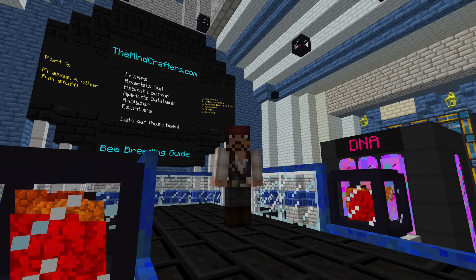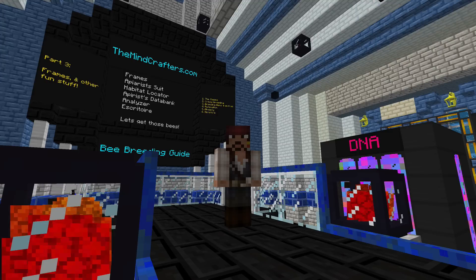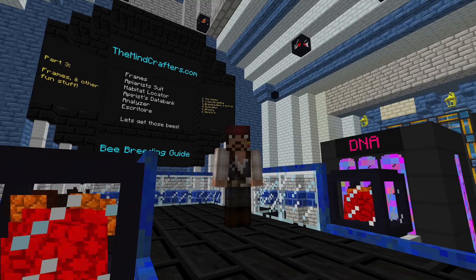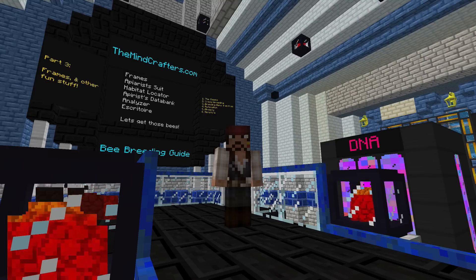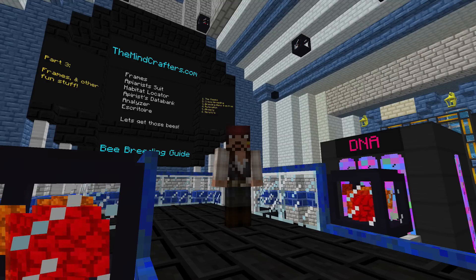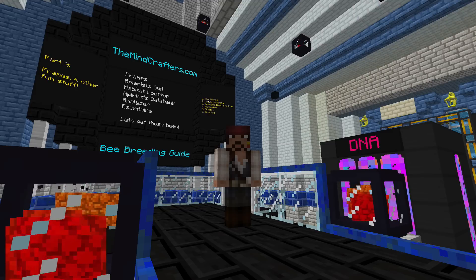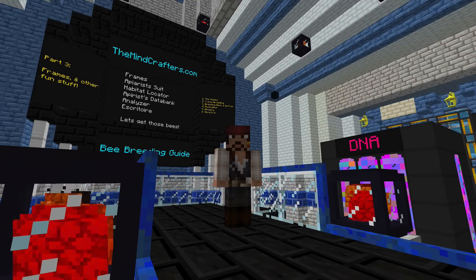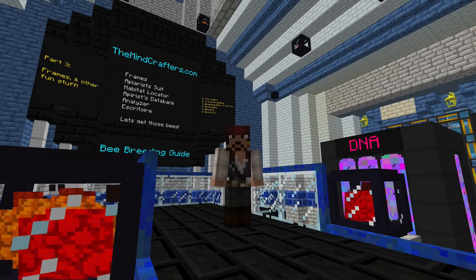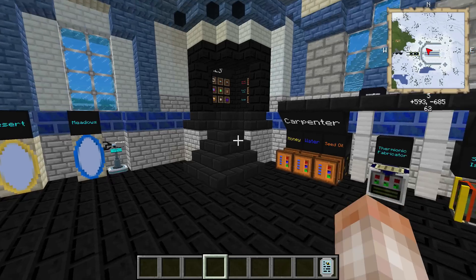All right, we're back with part three of the Minecrafters bee breeding tutorials. This is going to be a fun tutorial because we're going to go over a lot of extra stuff that you may not need in your quest to become the master bee breeder. We're going to talk about frames, the apiarist suit, the habitat locator, apiarist databank, the analyzer, and the escritoire. At the end of the episode we're going to breed all the way up to imperial or industrious on camera.